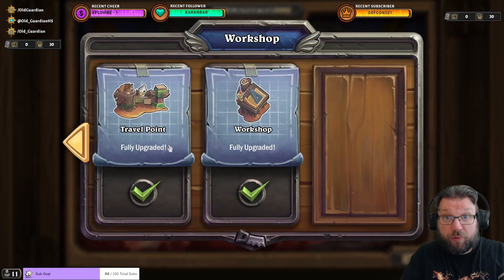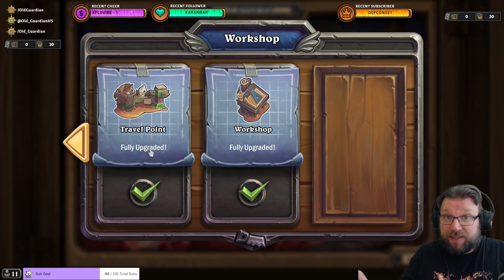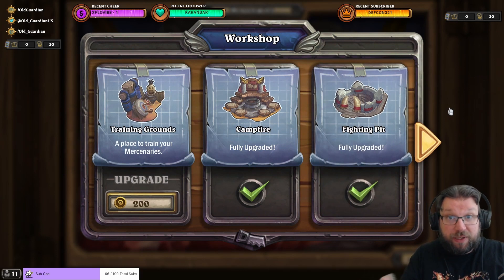There is one mandatory upgrade without which you cannot progress: upgrading your travel point. You need it to access heroic bounties, and many tasks require heroic bounties, so skipping it blocks your progress entirely. Everything else is optional but useful. The fighting pit unlocks PvP — skip it if you don't play PvP. The campfire upgrade gives access to more daily tasks, which is very useful for progressing faster, but not mandatory.